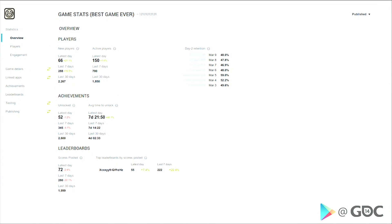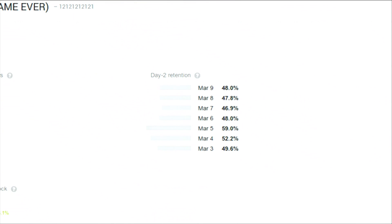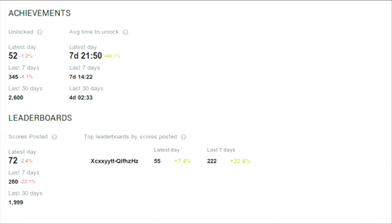For the best game ever, you need the best ever dashboard. At a glance, I can see metrics for recent days of new players and active players, ones that I've converted into coming back. I can get a quick glance at my retention data with day-two averages. I can also look at engagement statistics particularly for achievements and leaderboards — achievements both in terms of what's earning and the mean time to unlock, and leaderboard activity in terms of scores posted. The dashboard also provides delta metrics so I can quickly determine whether I'm increasing or decreasing engagement with my players.